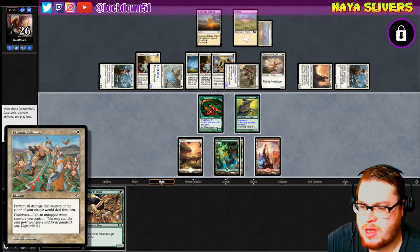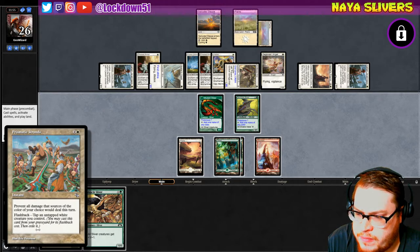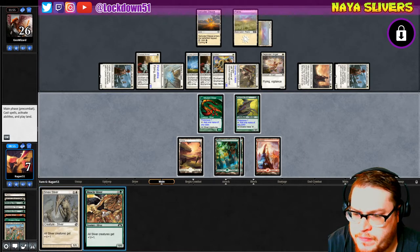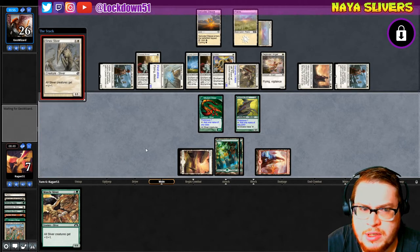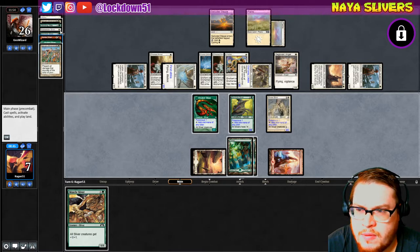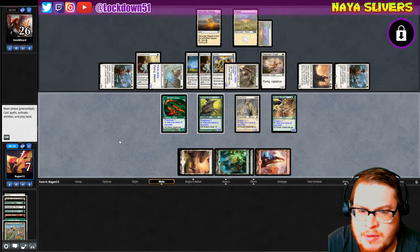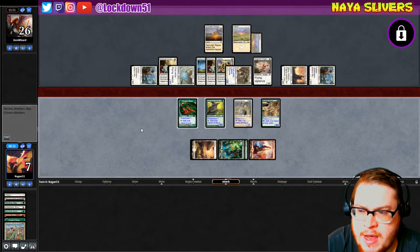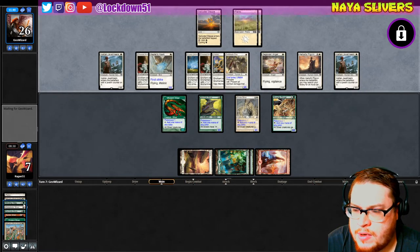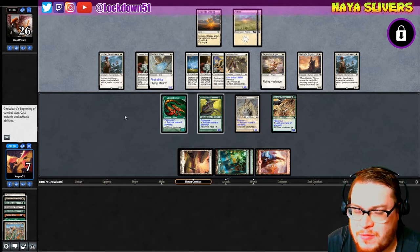Okay I guess we're good on that end. So we definitely place Sinew here, Flashback is online, and then we go ahead and play this guy and pass. Prismatic Strands has been in my sidebar for a while but I've never actually been able to use the Flashback on it yet — that's how inexperienced I am with the card. It just hasn't come into my hand enough for me to actually utilize the Flashback.